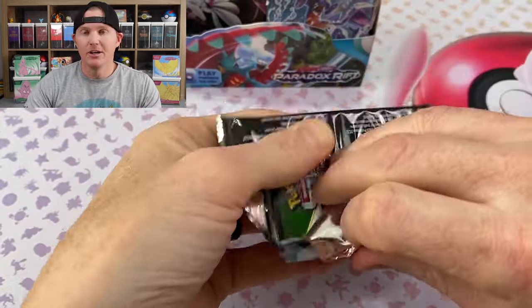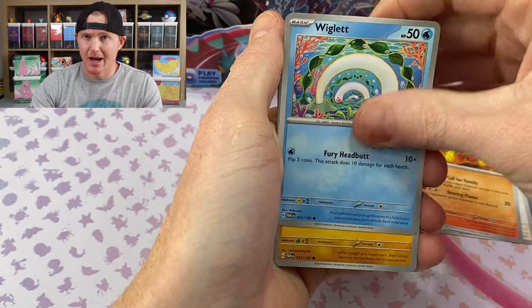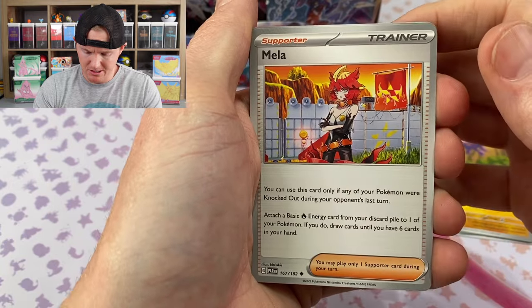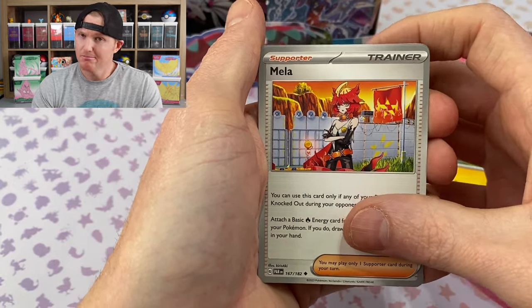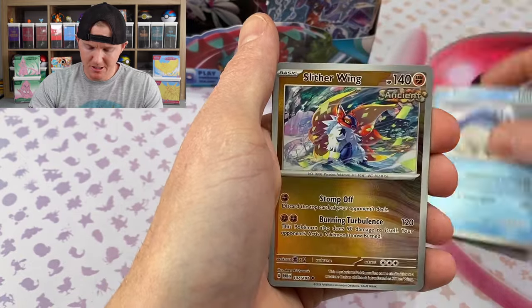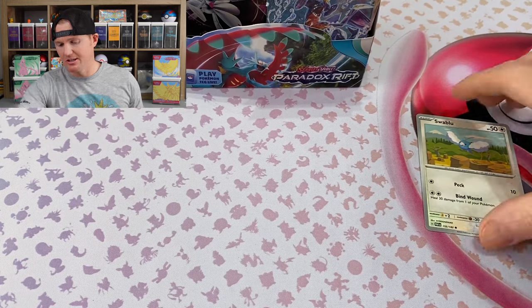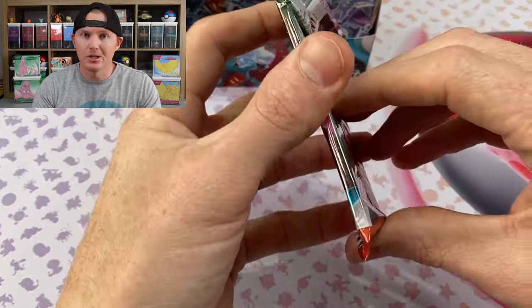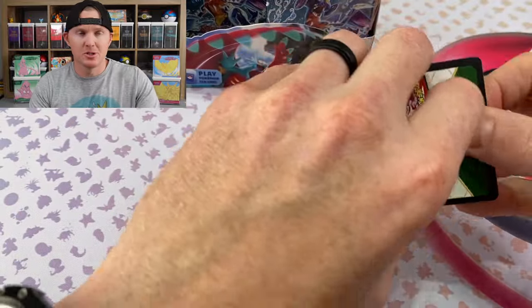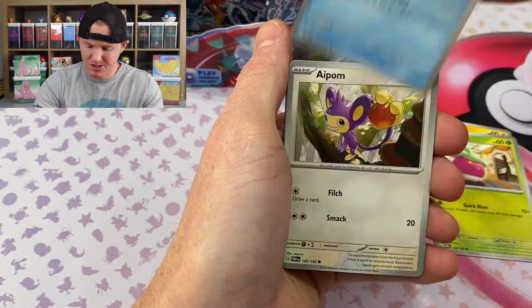I'm sure one of the bigger PokeTubers is gonna try to stream it to complete the master set in one big opening — I think that's gonna be extremely hard to do. I'd say probably no less than 12 cases of booster boxes. I mean, it's massive — 266 cards. Skipped some cards there. Yan Mask, Porygon 2, and a Tapu Coco EX — another EX hit. Nothing wild, getting those knocked out of the way.